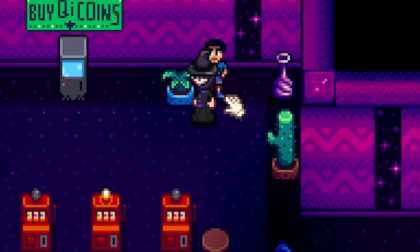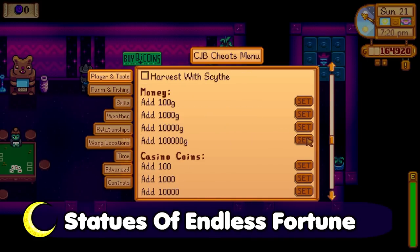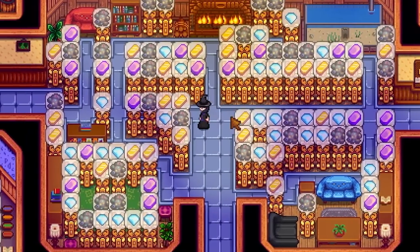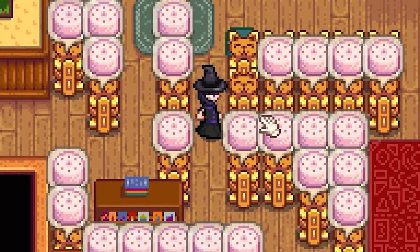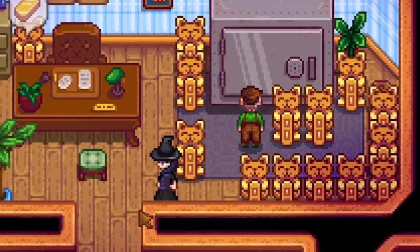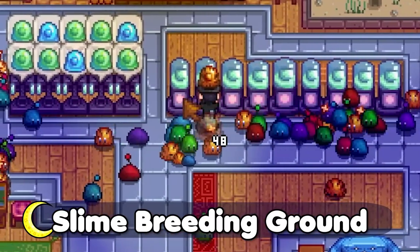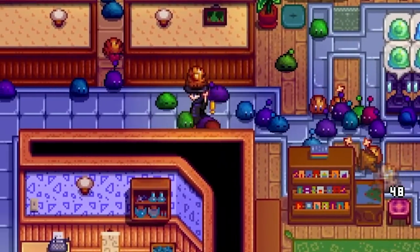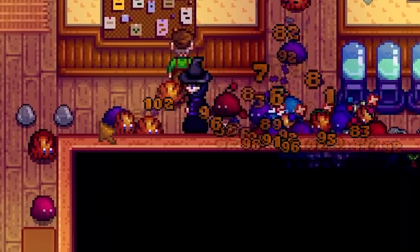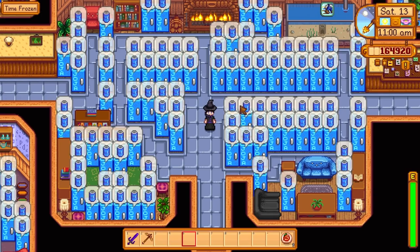If you just happen to have over 220 million gold lying around - thank you Yoba for mods - let's fill this place up with statues of endless fortune. It's great for different birthdays too. I don't really trust Lewis with all of my endless fortune statues, so we'll have to do something else. And of course I turned this place into a slime breeding ground - no slime balls because it's not an actual hutch, but it's great for getting certain drops from these slimes and it doesn't seem to bother anyone either.